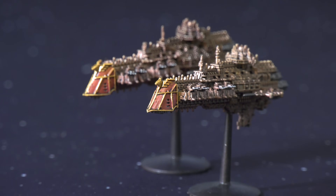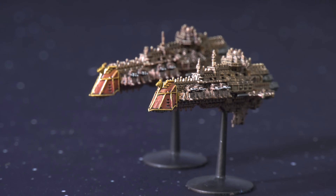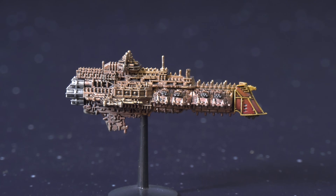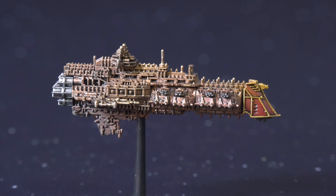The next variant are the opposite of that. These are Gothic-class cruisers. As well as the standard prow torpedoes, they're armed entirely with lance arrays — long-range single-shot weapons, represented on Imperial ships by these little turret things.